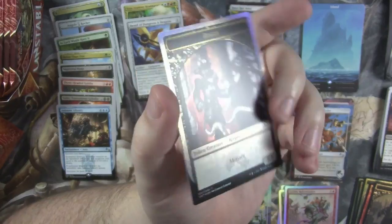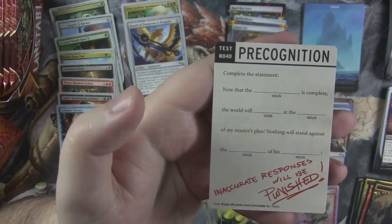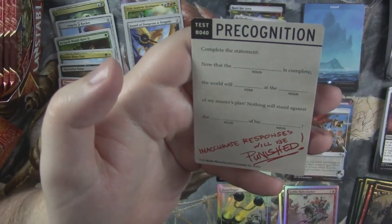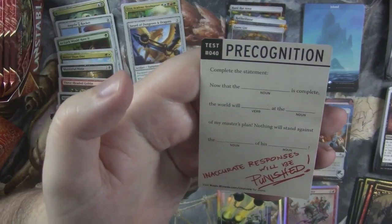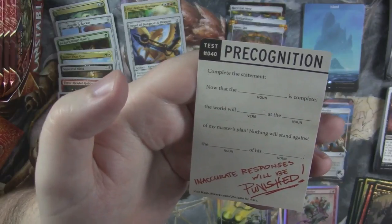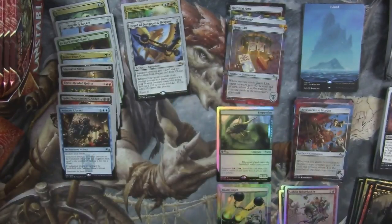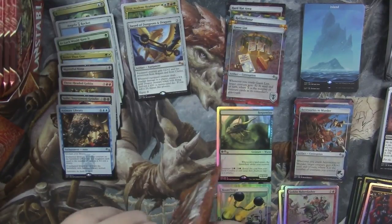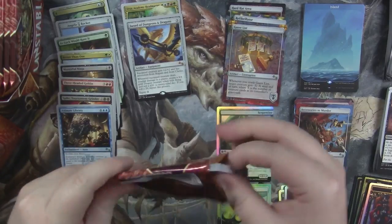Little 2/2 rogue token. It's not full art on the back — it's instead got some sort of ridiculous ad. It's one of those mad libs: 'Complete the statement — now that blank is complete, the world will blank at the blank of my master plan. Nothing will stand against the blank of his blank.' So fill it in.